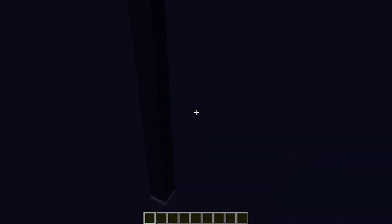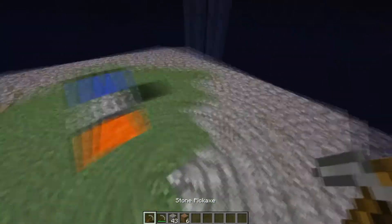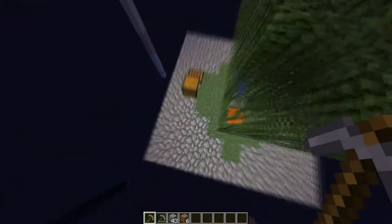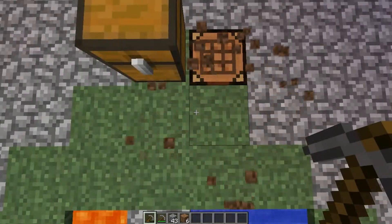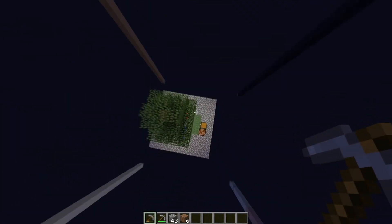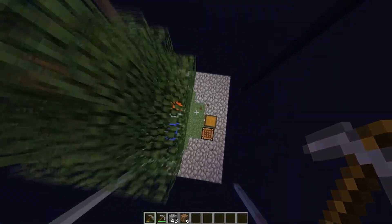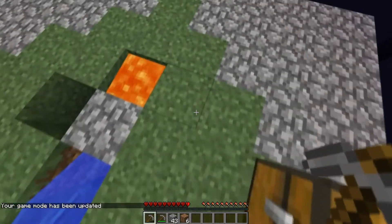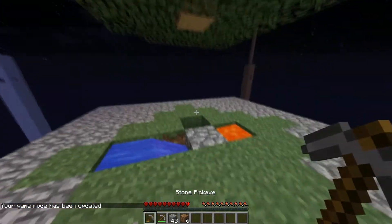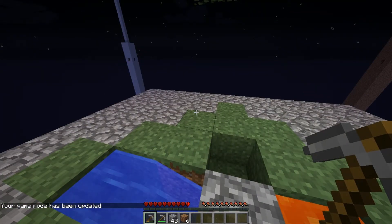We're going to have to set our spawn point back on top of the island. At least we got our stuff, we didn't burn — not all of it. Look at all those particles! We didn't really lose anything, that's really good actually. Back to what I was saying — I don't understand how you're supposed to make an infinite water source.